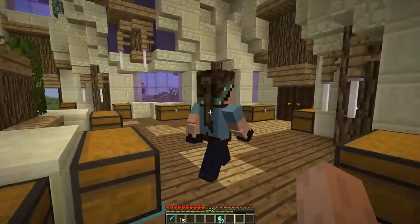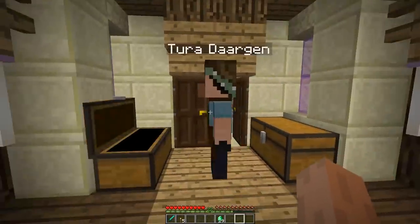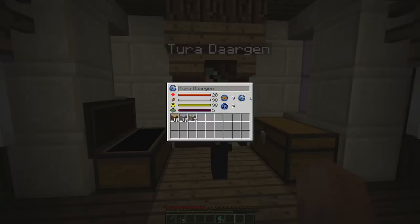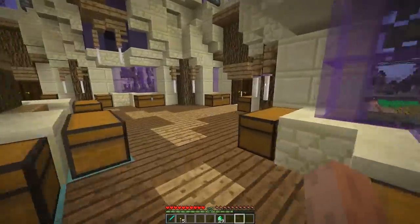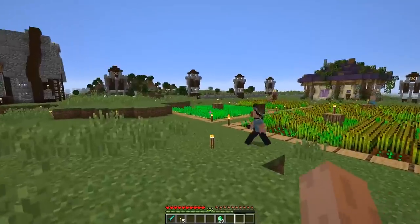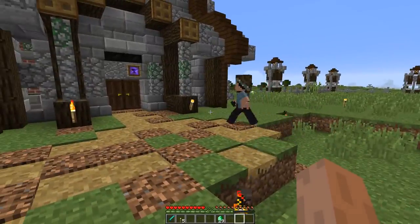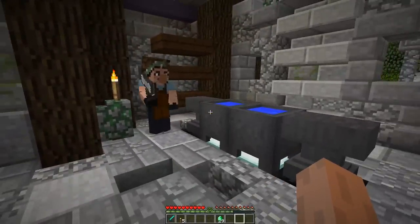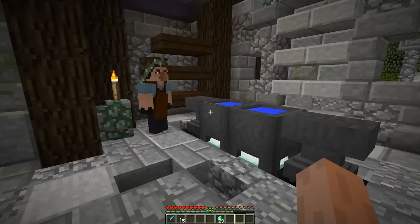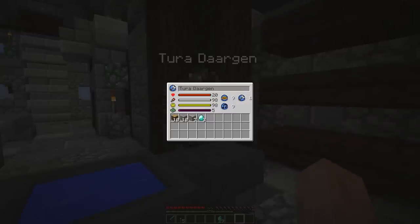Let's check out the blacksmith - she's picking up logs to make charcoal, then going to pick up iron and gold and diamonds. More diamonds coming in. She should start making items - I think the first thing she'll make is a diamond sword, which needs logs for the handle and at least two diamonds. Her skill is level 1 - pathetic - but she'll improve.